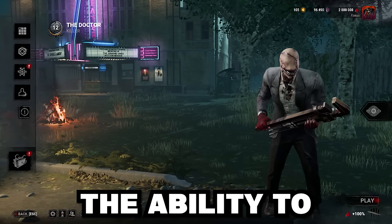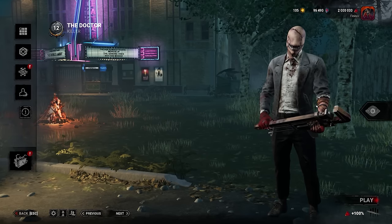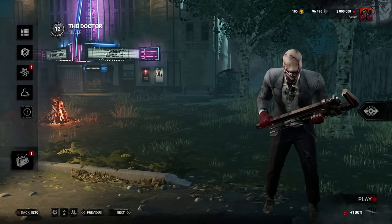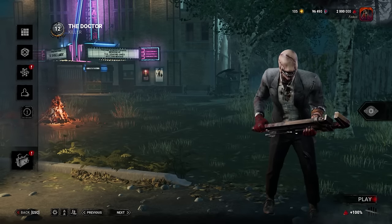The Doctor has unlocked the ability to instantly shock survivors. One of the things that's gone unnoticed in the most recent update were the changes to Doctor, and they're actually quite significant. In general, they increased the shock therapy range to 12 meters from 10.7, and decreased the detonation delay to 0.8 seconds from one — so he has more range and the shock hits quicker.